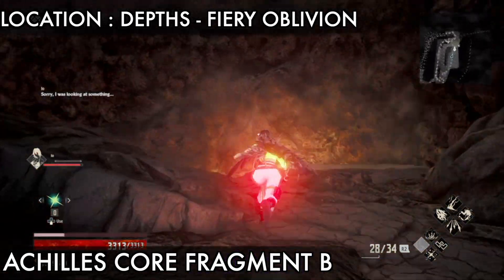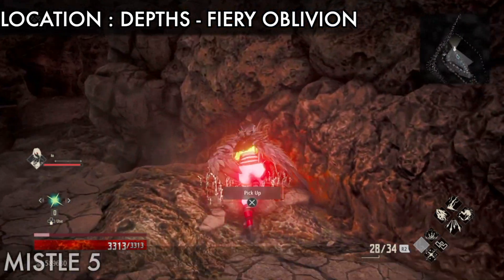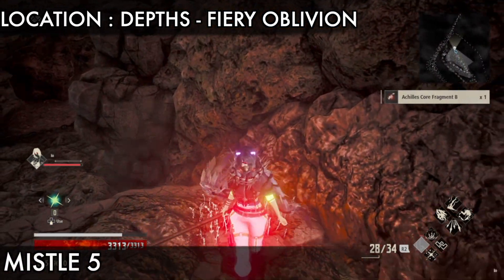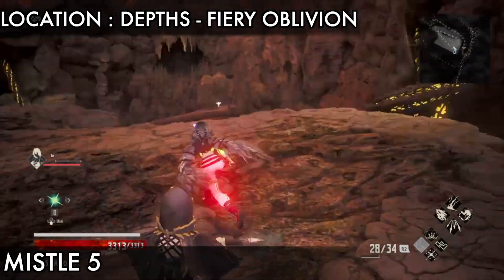Here you find Alkylis Core Fragment B — pick it up. Next is missile five, which is on the other side of this area, but we cannot go directly from here.